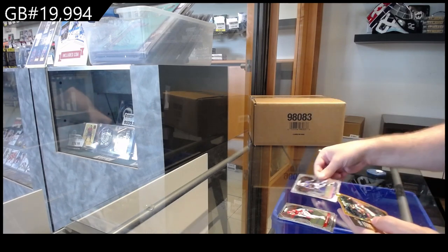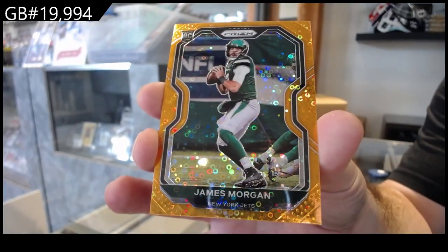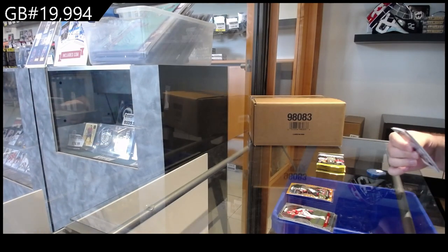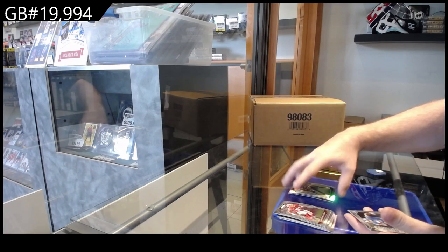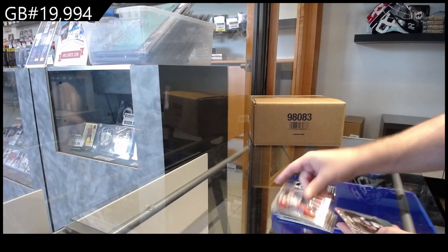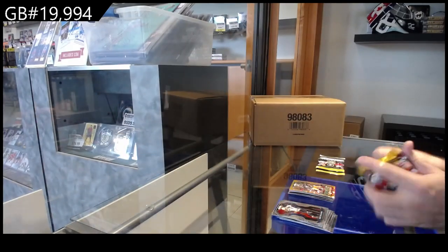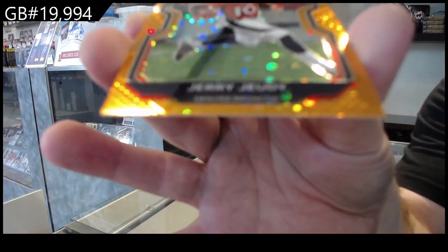A rookie of Moss for the Bills and a Morgan for the Jets. We've got a Griffin silver for the Seahawks and a Swift emergent for the Lions. A 9.99 Lamb rookie for the Cowboys and Hayward for the Steelers — gold prism. We've got a gold rookie of Jerry Judy for the Broncos.